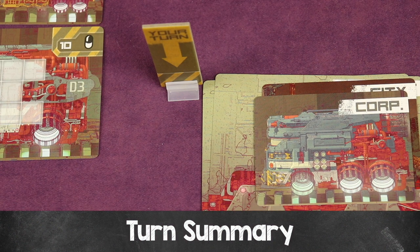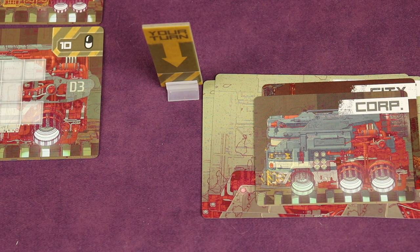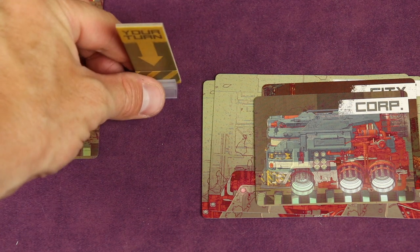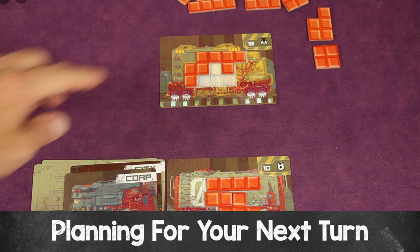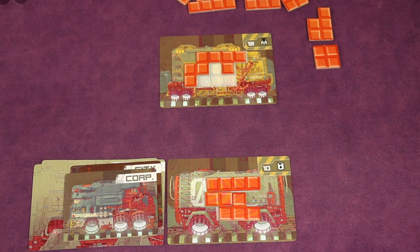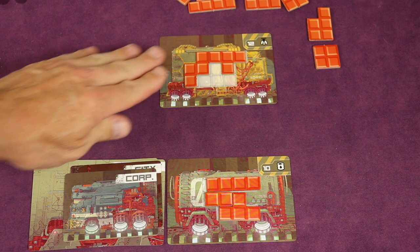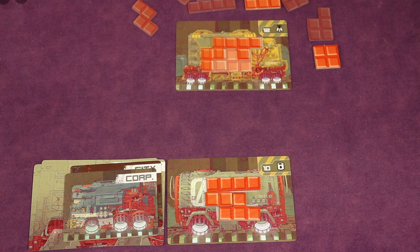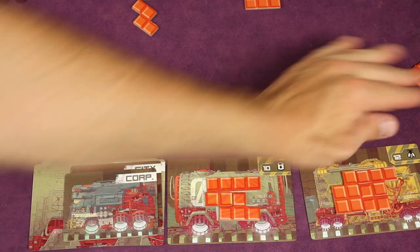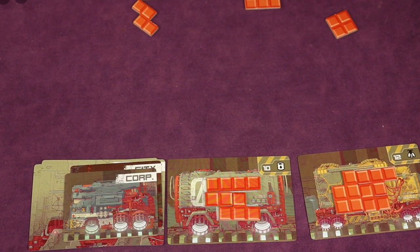In summary, on your turn you take one action: draw a freight card, play a freight card from your hand and load it with freight, or ship your train of loaded cars. Then pass the active player standee to the next player. Even when it's not your turn, you can plan ahead by working on the Tetris puzzle for a freight car, but keep it separate from the cars you've already loaded in previous turns so it's clear what's committed and what isn't.